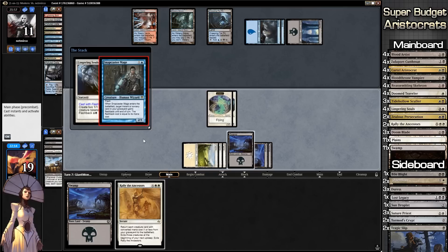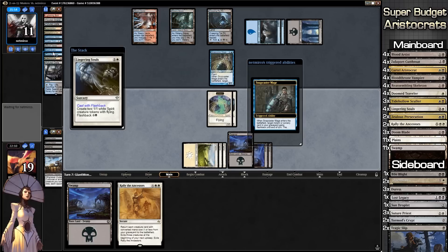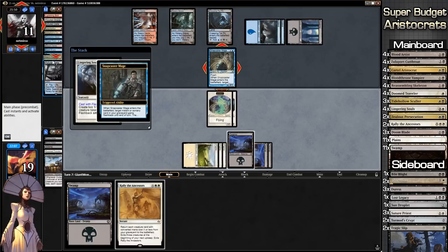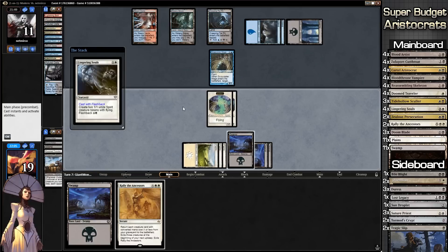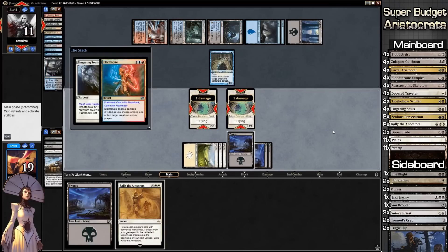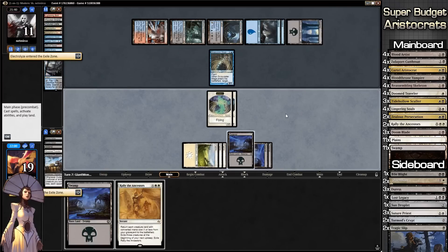Snapcaster Mage — he can't Cryptic but he could grab something. He's going to grab Electrolyze it looks like. Electrolyze deals two damage divided, so he's going to knock off two of our tokens. We get two more on the table from the Lingering Souls tokens, which is okay for us.